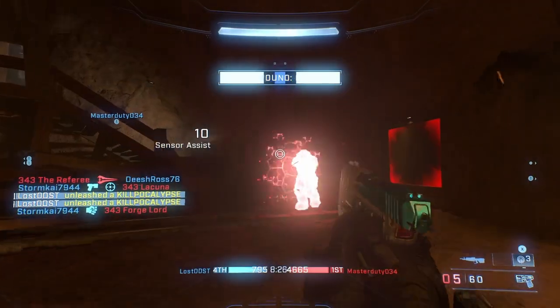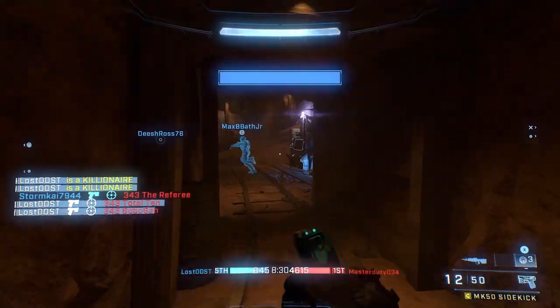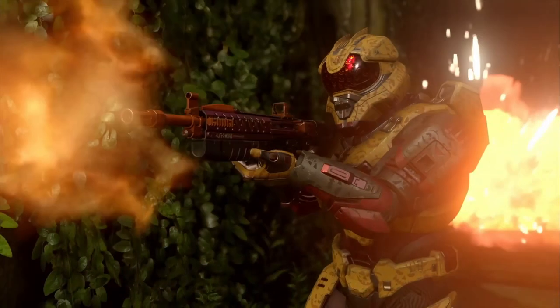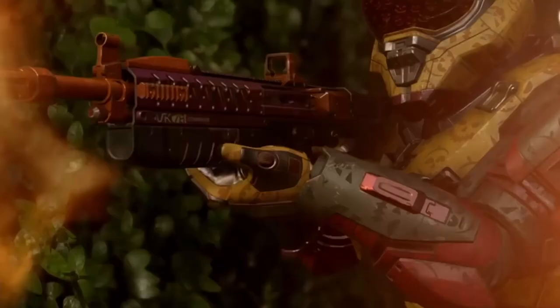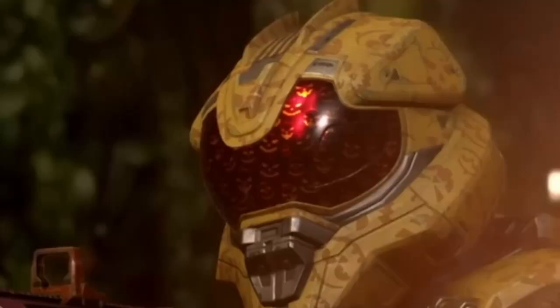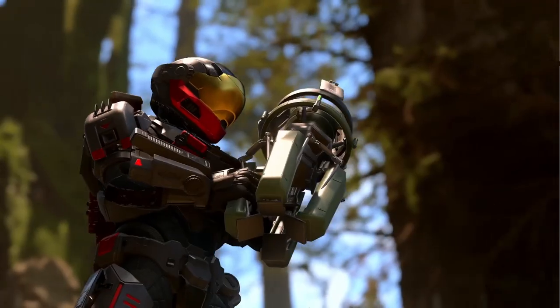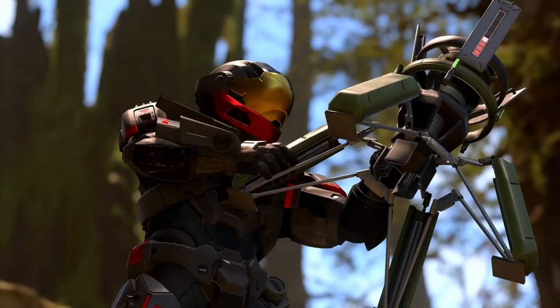Moving along, the trailer features some Halloween-themed cosmetics. There's a purple and orange weapon coating for the Commando, and an armor coating with pumpkin — or jack-o'-lantern — decals on it. The visor also has a bunch of jack-o'-lantern faces. We get a better view of that new Mark 7 helmet shown earlier as well.